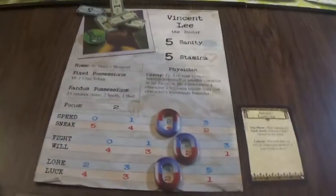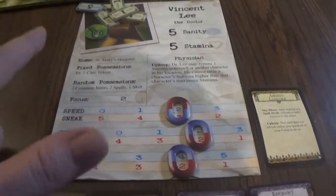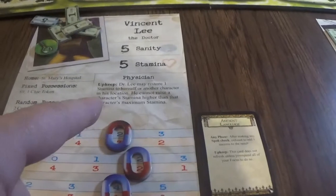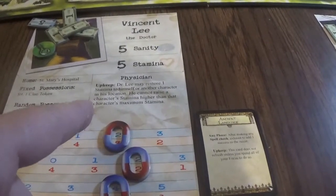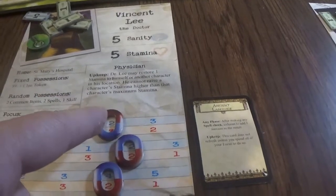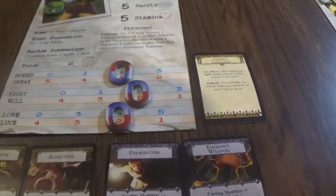His skill is Clairvoyant: when making a check to close a gate, you may exhaust this card to reroll all dice showing a result of one. This card does not refresh unless you spend all of your focus. And his thing is, whenever Bob draws one or more cards from the common item deck, he draws one extra card. Next we have Vincent Lee, the Doctor. He starts off with nine bucks, one clue, two common items, two spells, and one skill.